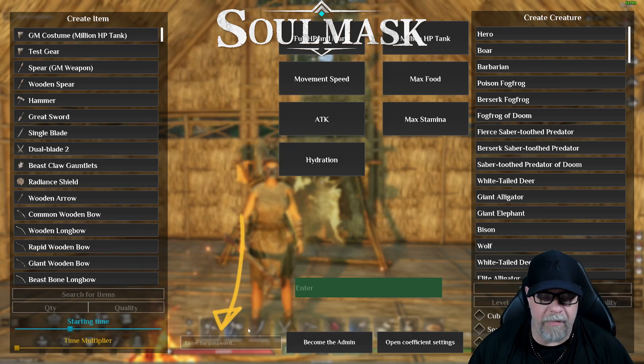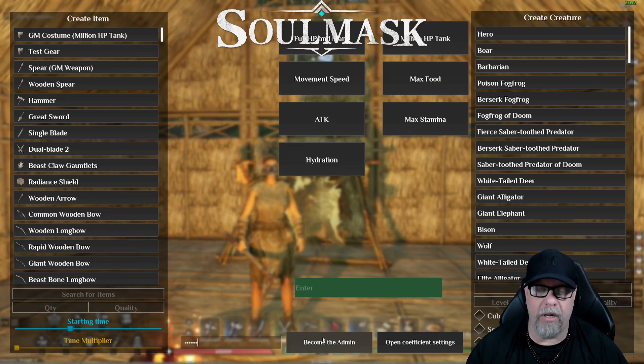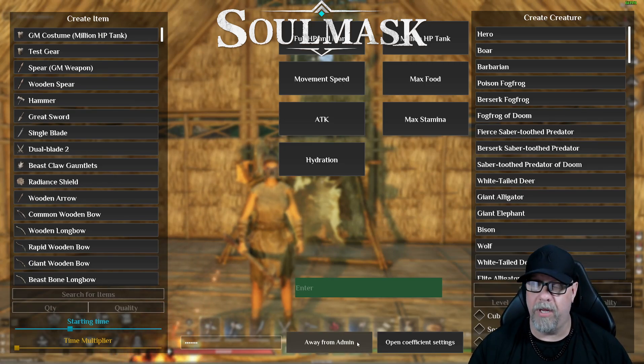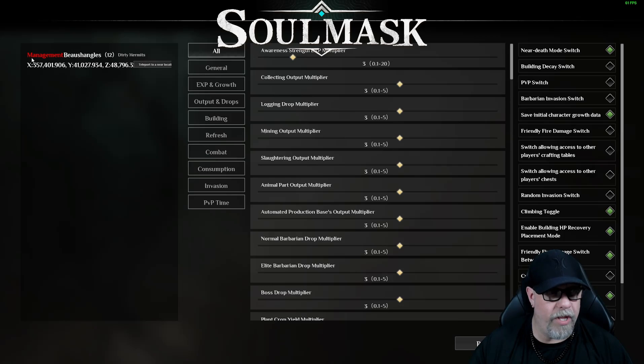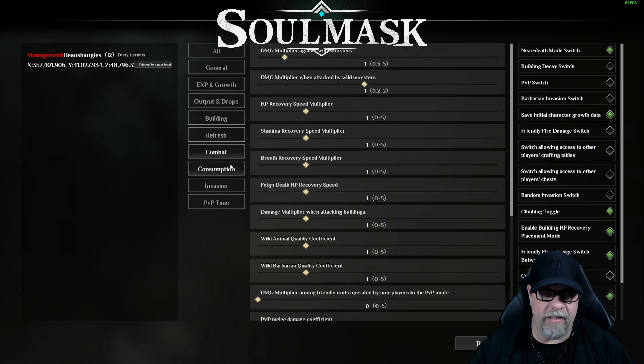At the bottom of the admin panel, we're going to enter our admin password a second time and click the button next to it that says 'Become the Admin.' We are now the admin. Next to that button is one called 'Open Coefficient Settings' — let's click that. Take note that it says 'Management' next to our name, and we're good to go. We can now make changes to all of our server settings located here as we feel necessary.